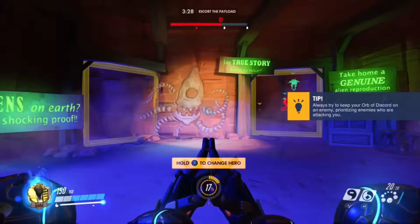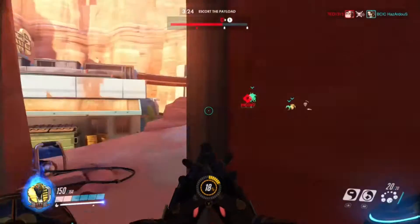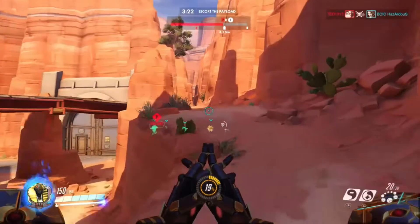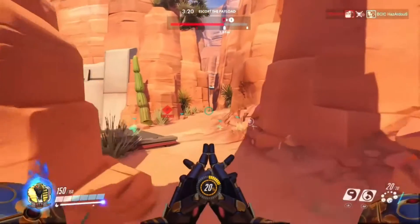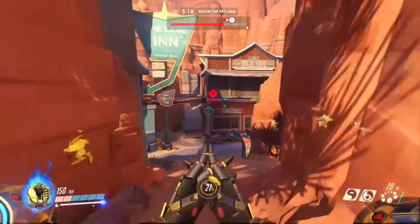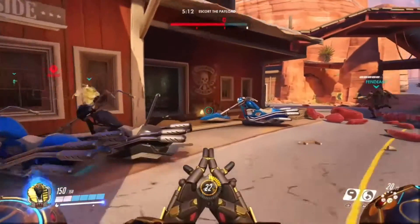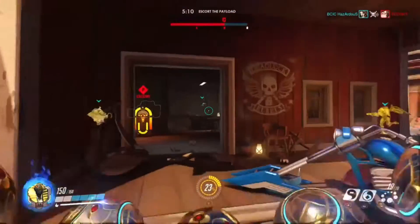Lucio's sound barrier is increased by 10%, so you'll get his ultimate faster. McCree now maintains full damage longer, so his shot is effective at even further range with that pistol. I hate McCree, so I'm literally about to skip over him, but that's pretty much it — his shot just lasts longer and has more damage at a higher range, so his medium range is extended.